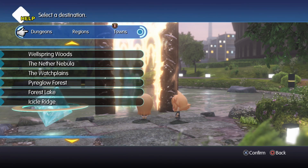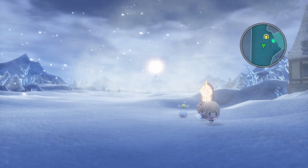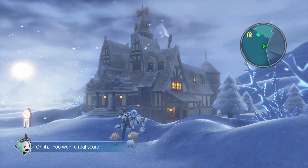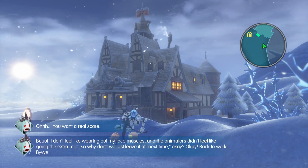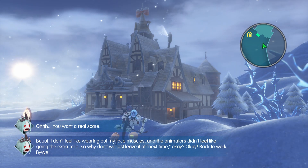When you're prepped and ready to go, head back to Silver Park and travel to the ice region. This will take you to the gate just outside of Sherlotta's Inn - head just a little south and you'll see the Undead Princess standing right in front of the inn. After a quick bit of dialogue where she takes a little shot at the dev team - 'I don't feel like wearing out my face muscles, and the animators didn't feel like going the extra mile, so why don't we just leave it at next time, okay? Back to work, bye!' - you'll be able to initiate the battle.